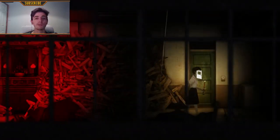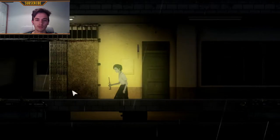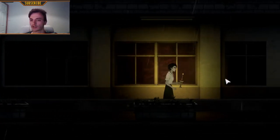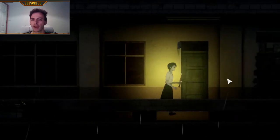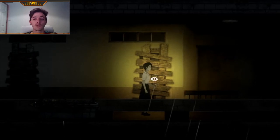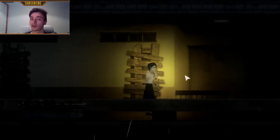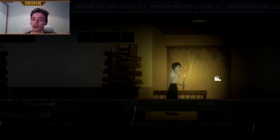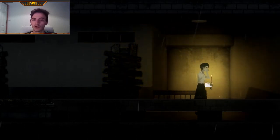Even though I thought it was impossible to get scared by a 2D game, apparently here it is possible. There are strange monsters you find all over the place, and if you hear or see them you can just pass through them by holding your breath with the right mouse button. The whole game can be played with just a mouse — the keys are not needed.